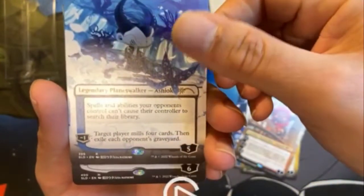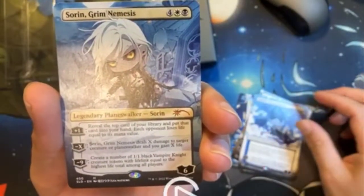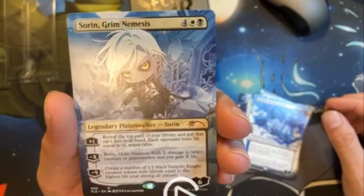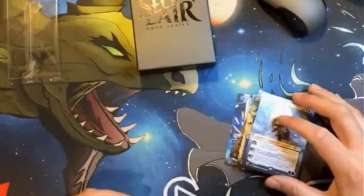And the last one of the five card drop, we have Sorin Grim Nemesis. Beautiful — I really like the art on that one. Borderless, I like that kind of art, very nice.